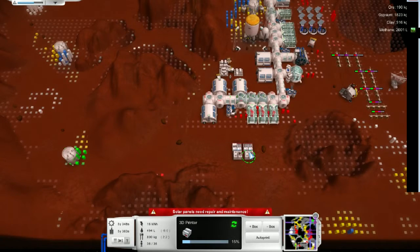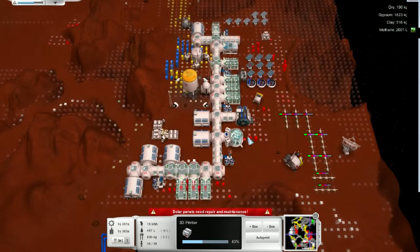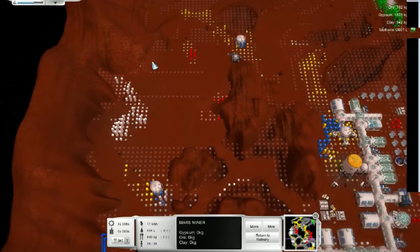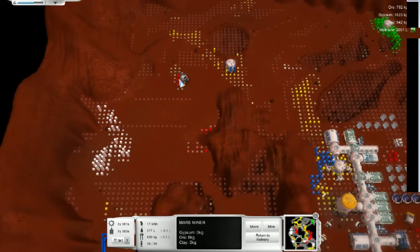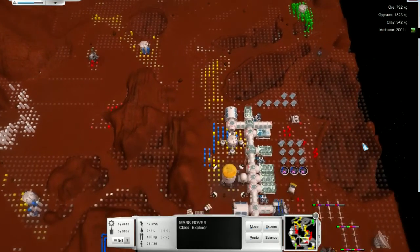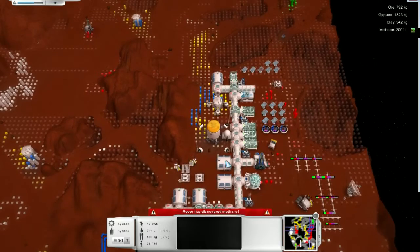Let's turn off autoprint for these guys, just because I don't want to use all of my ore right now. What do I need to upgrade my armor? 600 kilograms of ore. Wow, that is quite a bit. I've got plenty of gypsum. There's really not all that much else to mine out, so I'm gonna send you out here, just about where you're going. Go ahead and mine that out. Let's have you survey down here. Why are we still low on water? What is going on?